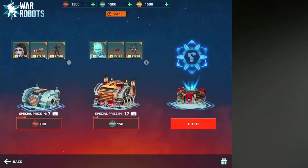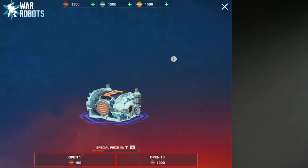Here is the box opening for 1,000 bronze, 1,000 silver, and 1,000 gold coins. Let's see what we get from the events. Let's go.